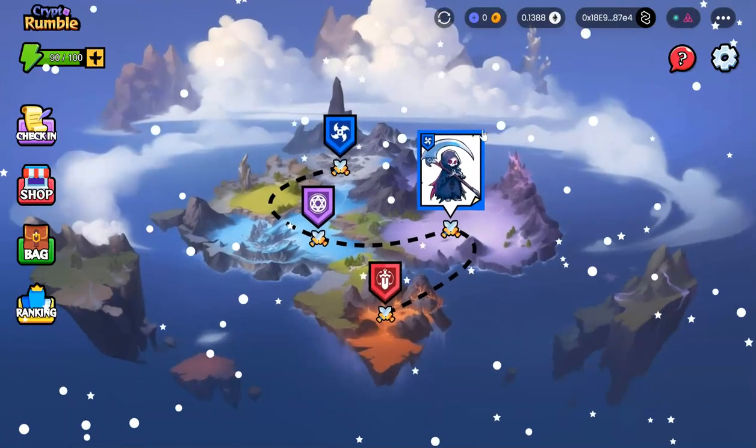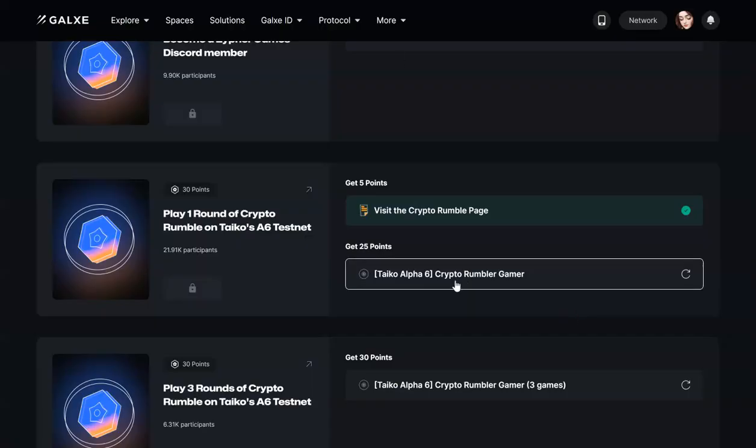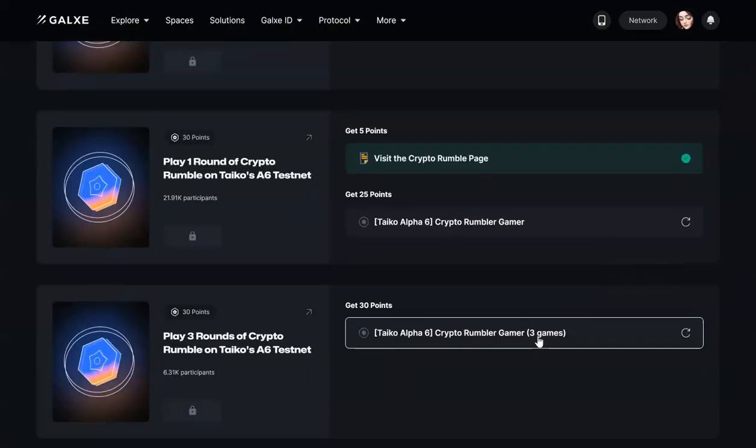You are done for the first game. If you go to your tasks, this one — the Crypto Ramble gamer — should be updated. The next task also requires you to play three games, so remember we just played one game; you have to play three games total and then you will be good to go. That's all for this video — I hope you enjoyed it. If you have any questions, let me know in the comments. I will see you soon — happy investing!